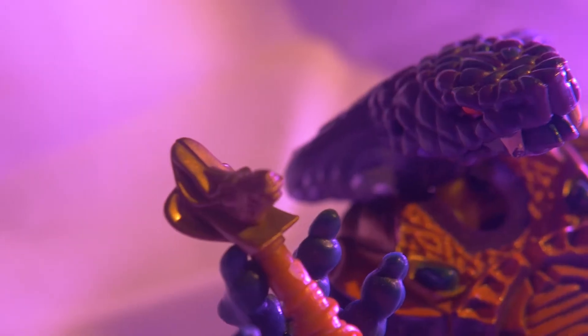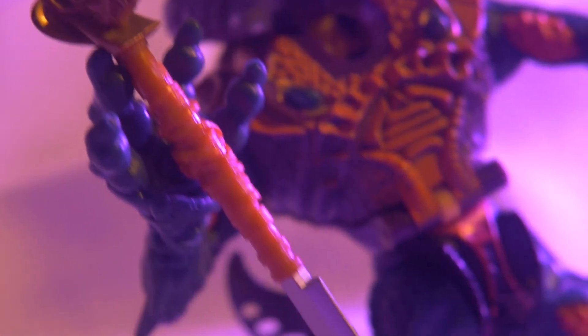Now he's armed with his Sabre of Eternity, and on his other hand we have an ancient torpedo. Note I don't have the original piece so I created this custom one. And he has his tail.